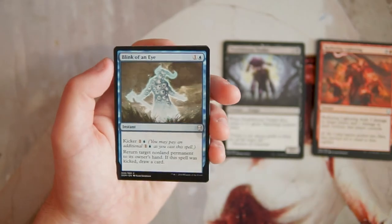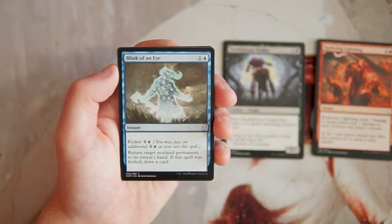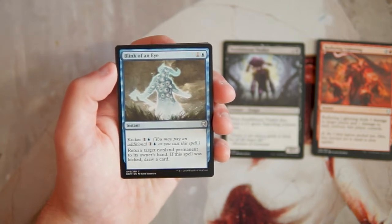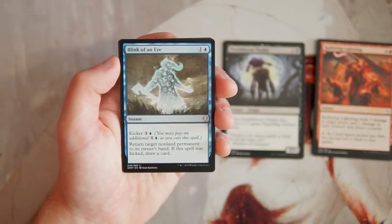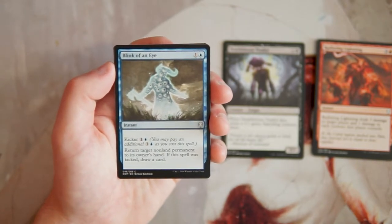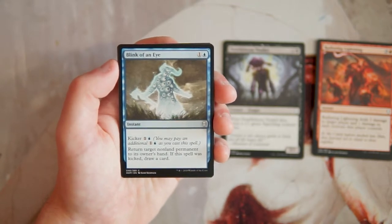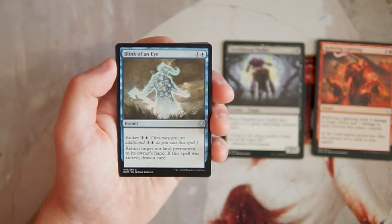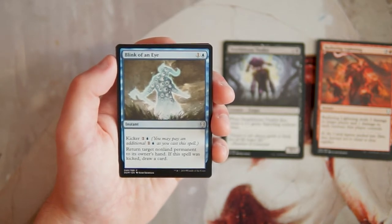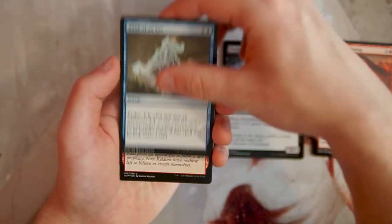Blink of an Eye is an instant for one and a blue, with kicker of one and a blue — return target non-land permanent to its owner's hand; if kicked, you draw a card. This is just good interaction in a blue deck. It's not amazing — it is just a bounce — but if you kick it you can draw a card and replace it. A card I'd be really interested in if I was already in blue.